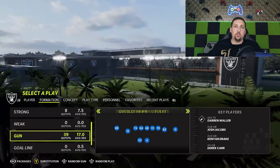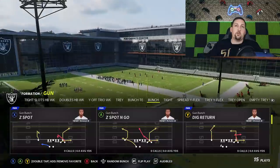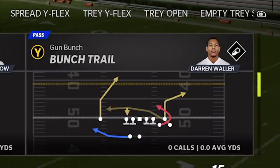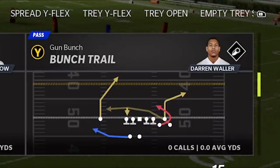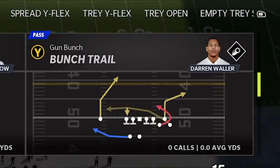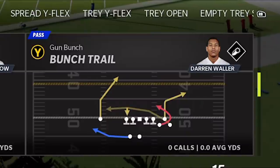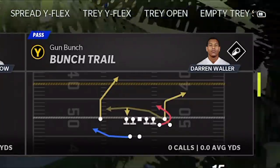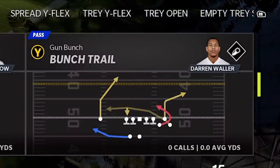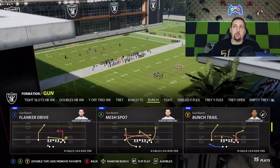Let's go over the specific concepts that they addressed. Number one is bunch concepts. They realized that gun bunch concepts are the meta and really wanted to patch that. Gun bunch concepts — let's use the bunch trail because this has two routes they refer to in the patch. They tuned outside Cover 3 deep zones to better anticipate threats coming from across the field, and they tuned outside Cover 3 deep routes giving up too much space against corner routes. They also tuned Cover 3 deep zones versus bunch flood concepts. This will probably be the last play I show on next gen.